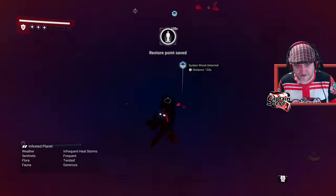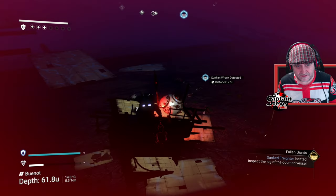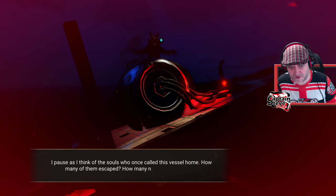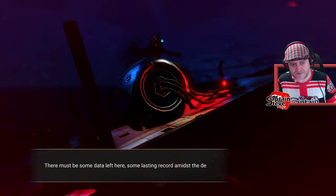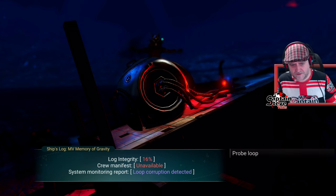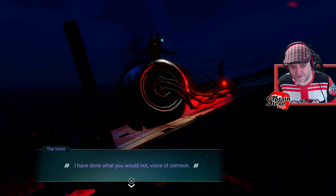Let's swim on down and go interact with this then. The lights on the freighter's emergency log blink slowly, dim and weary, after its long watch in the deep sea. I pause as I think of the souls who once called this vessel home. How many of them escaped? How many of them now rest within it? There must be some data left here - some lasting record. Access logs! Logging credentials accepted, access is granted. Loop corruption detected - probe the loop. 'I have done what you have not, voice of crimson.' Let me see that purple text - I honestly think that's the void mother, it's also related to Corvax.